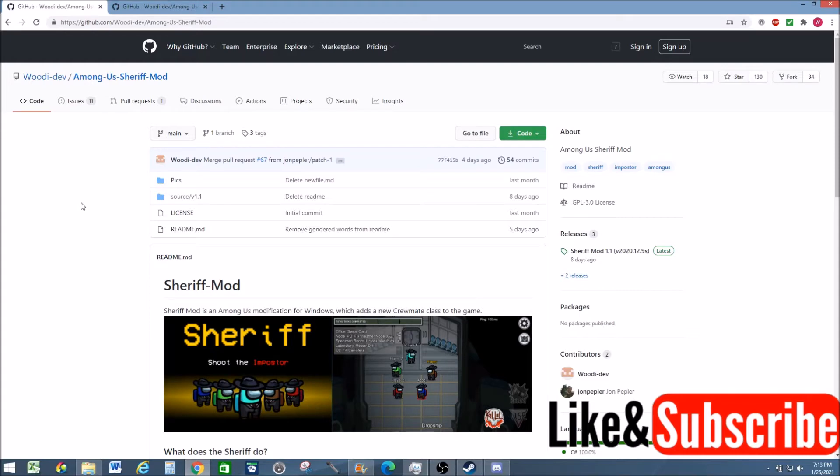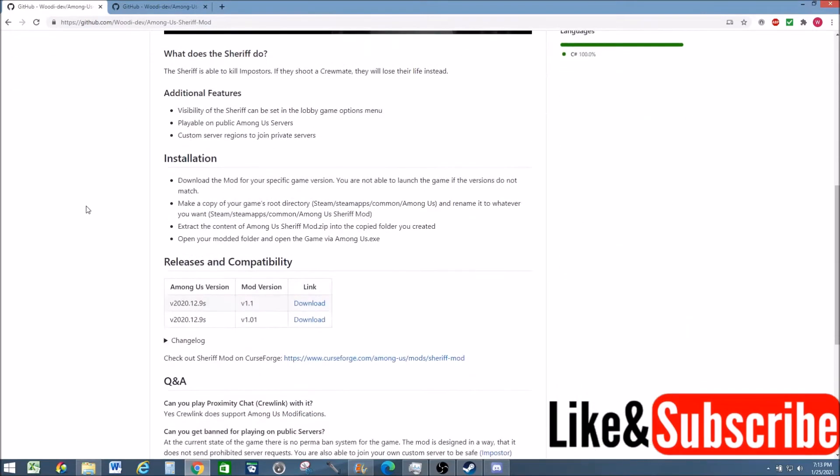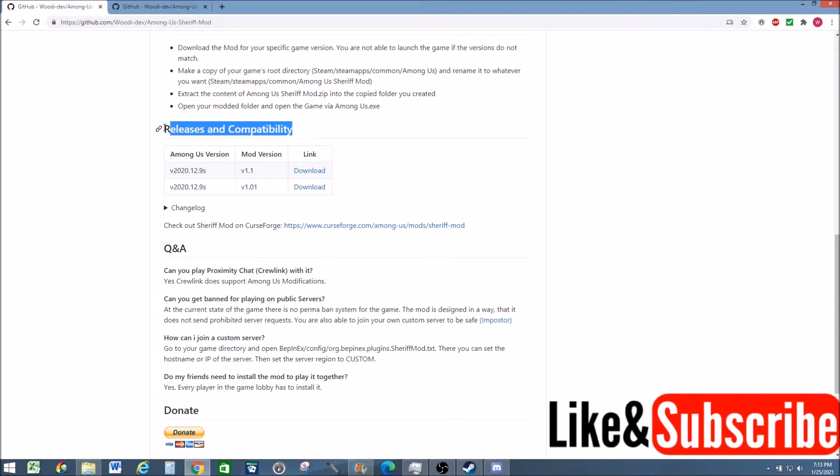Once you get to the GitHub page, scroll down about halfway until you get to releases and compatibility. For this video, the most current version is version 1.1, but you'll probably want to download the most current version available. So if you have 1.2 or 1.3, you're probably better off downloading that over 1.1. Find the version you want to download and then select download.